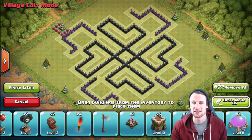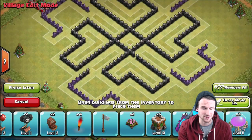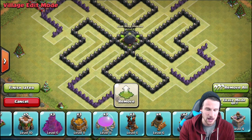This is going to be another farming base because I am trying to protect my dark elixir - that's my biggest thing right now. Let's go ahead and drag everything in here. I think this base looks pretty cool and I'm excited to try it out and see how well it works. We're going to put our dark elixir right there in the middle.